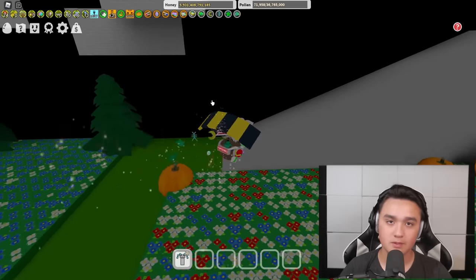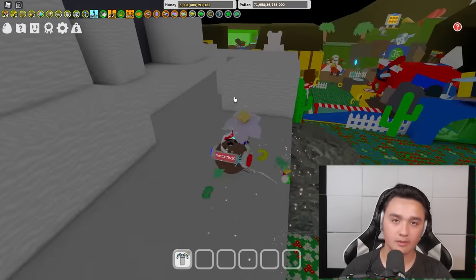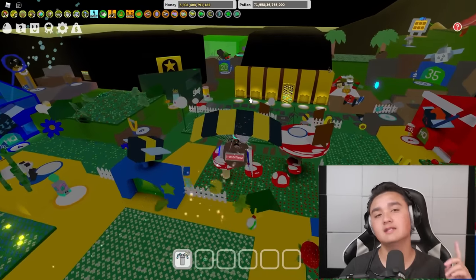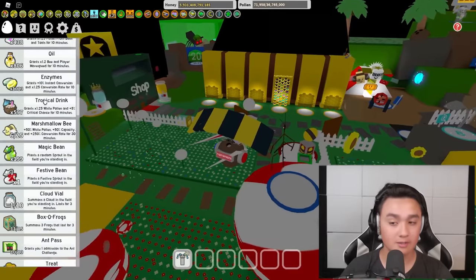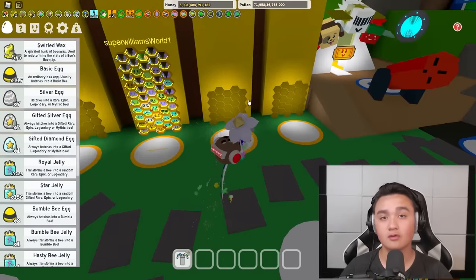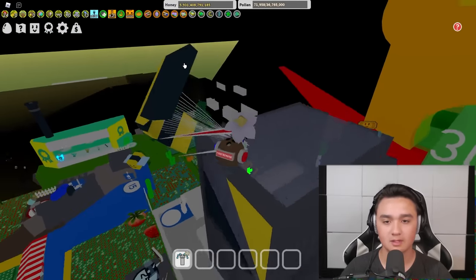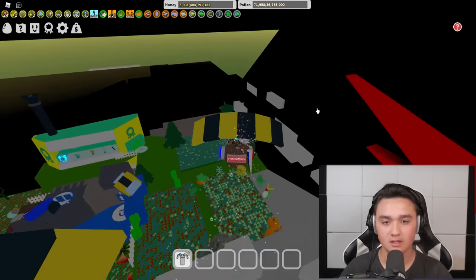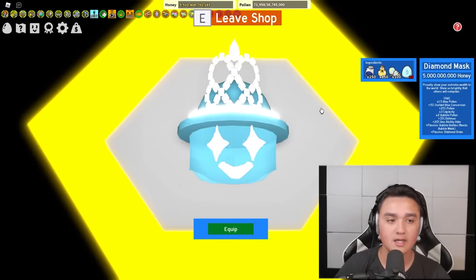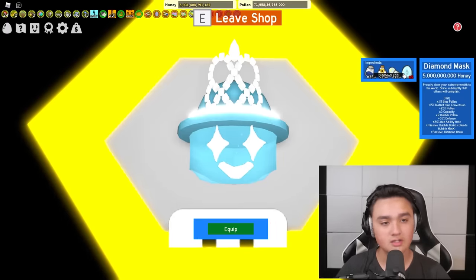The first thing that Bee Swarmers do — and this is a huge issue for new players — is the most simple mistake. Later in the game you'll understand why, but that is using these special things called diamond eggs. If you use diamond eggs before you craft something called the diamond mask — right up here inside this little cave — this glorious mask costs five diamond eggs and is a great end-game mask.